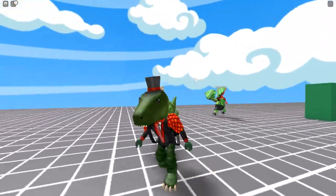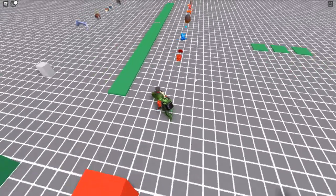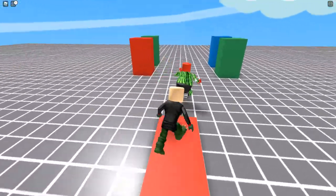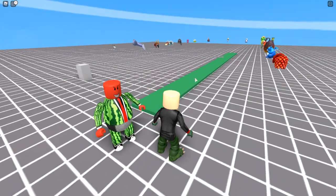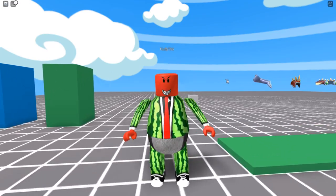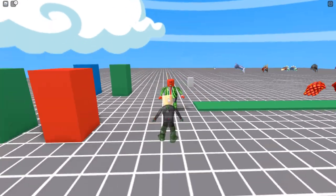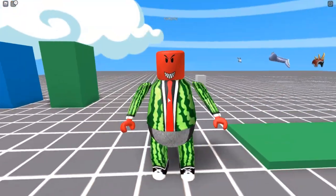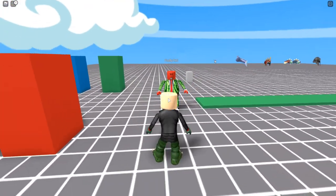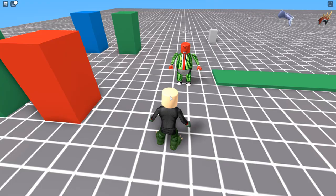So if you click those things, then you can wear them — and there's also packages. Also in the middle is the thing that removes your hats and everything; it lets you only keep your body. Now this is what Fluffy looks like without his melon stuff — actually, you're kind of melon shaped. Your body is a bit melon shaped now.